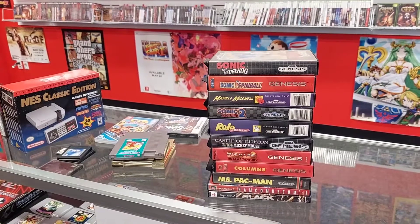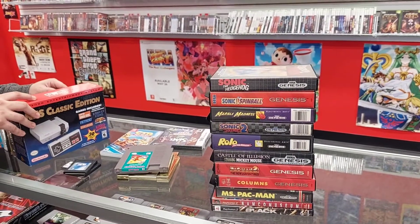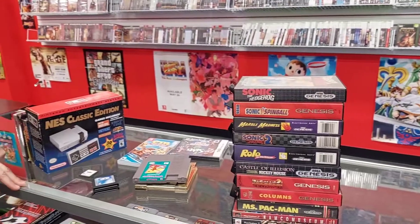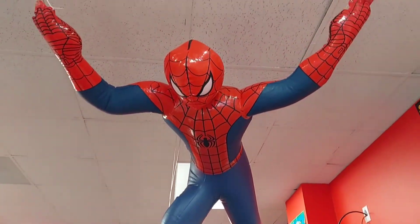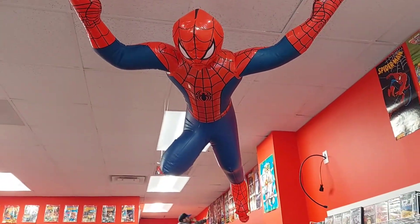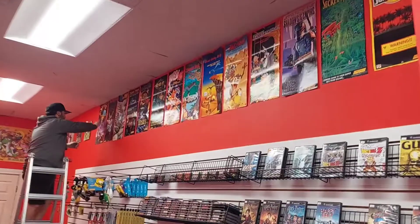We did get some other good stuff at the location — Pokemon GBA in box — but it was the next day so I didn't get to record that. Maybe I'll post a picture. We also got a cool piece for the store: a 1997 Spider-Man inflatable. We're putting more posters on the wall.